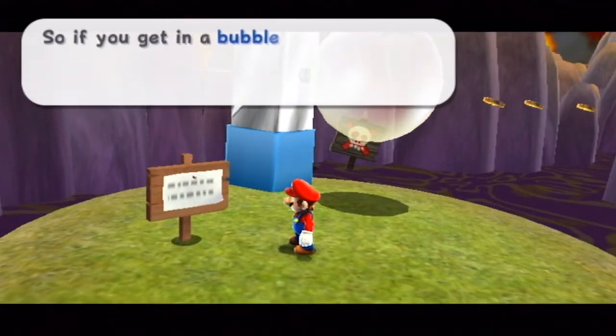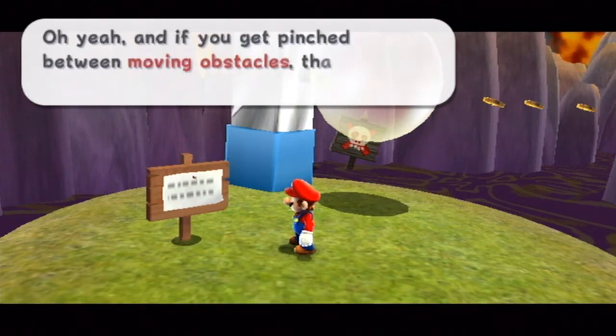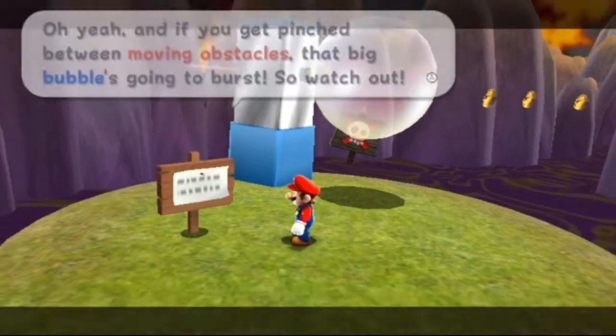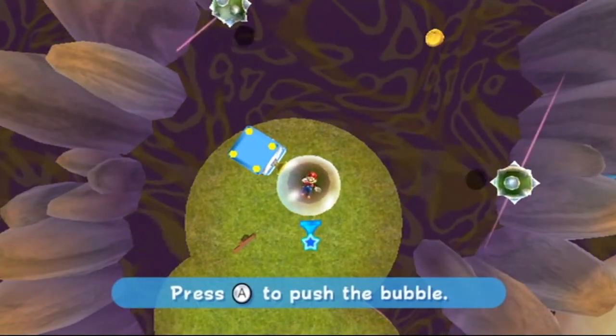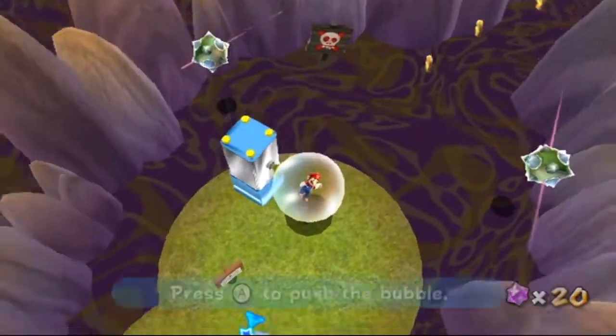Hey, I forgot to tell you something. If you get in a bubble and you want to go back to the surface, just proceed to get down. If you get pinched by moving obstacles, that big bubble is going to pop, so watch out. Okay, that's how you get out.